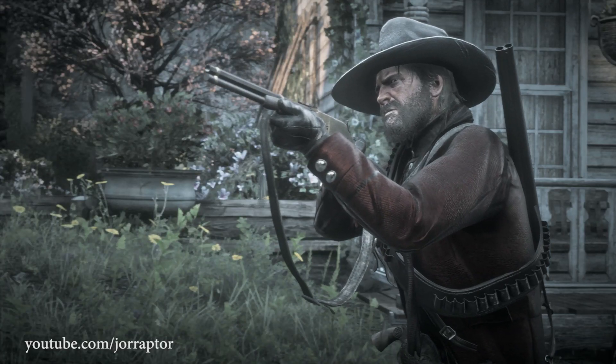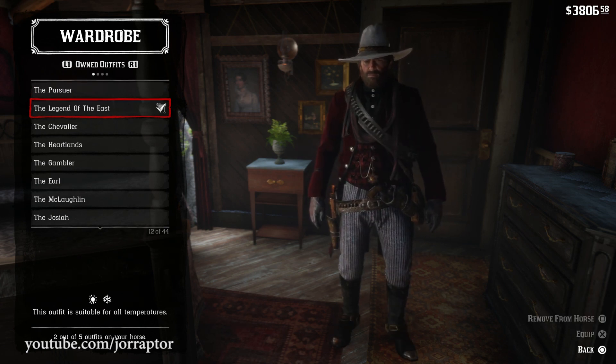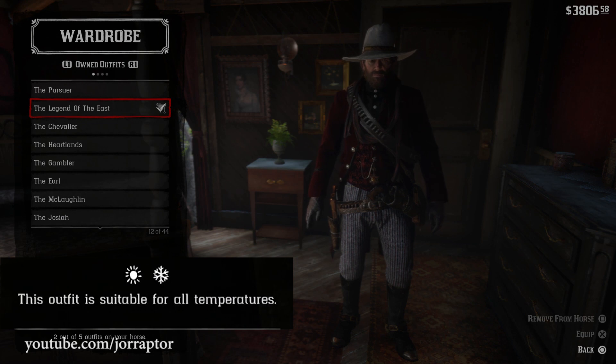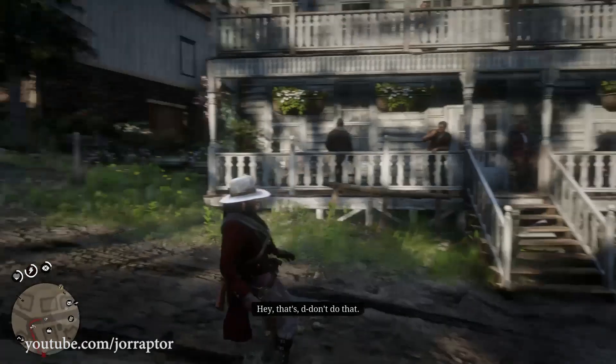The best outfit in the game is called Legend of the East, which looks awesome with the red coat and the white hat. It works for all temperatures in the game, so no matter what the weather is you can wear this one and have no problem.